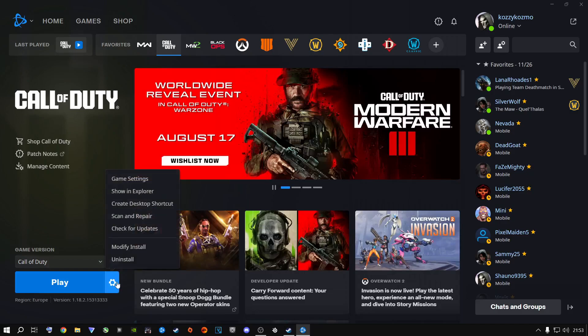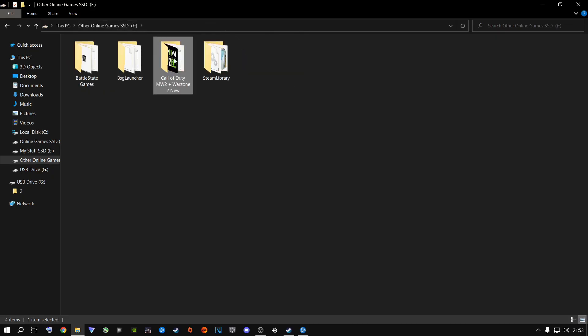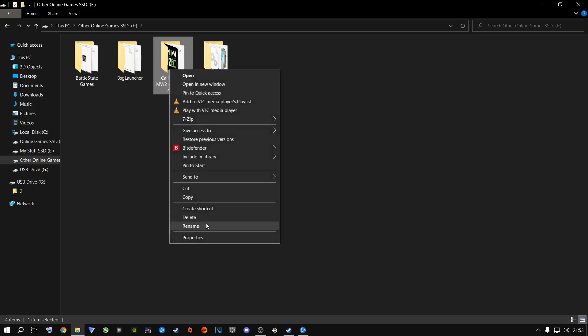You're going to click on this little gear icon and go to 'Show in Explorer.' It's going to open up where your game is installed. At the top, this is the folder — yours might just be called Call of Duty, Warzone, or Call of Duty Warzone. I've renamed mine so your folder will look different. You're going to go one back and that's your game folder right there.